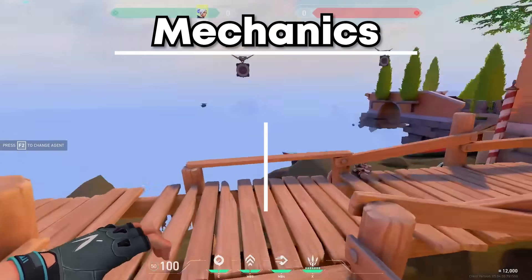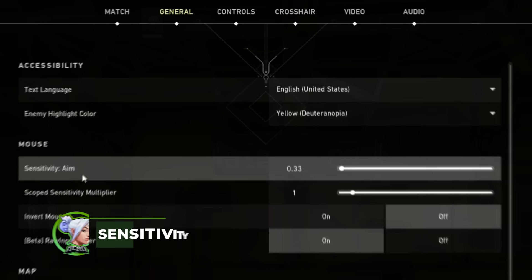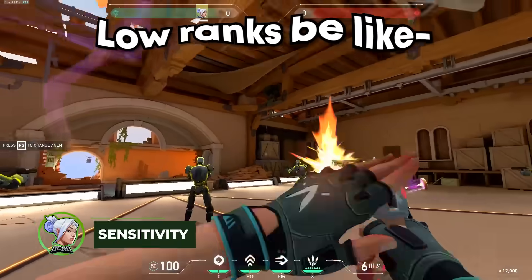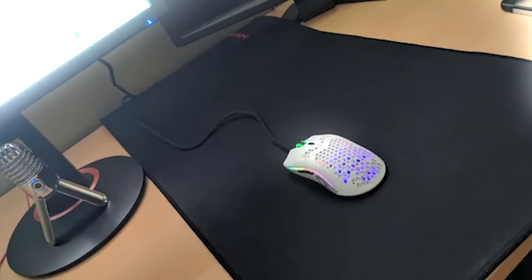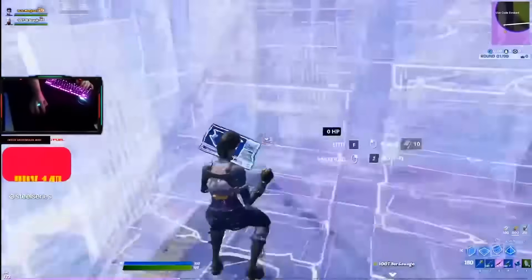Mechanics essentially consists of two factors: your aim and your movement. The first thing you should do when trying to improve your aim is look at your sensitivity. I see so many lower-ranked players with an absurdly high sensitivity, and it just baffles me. If your mousepad is too small, buy a bigger one — and if you can't, still lower your sensitivity. This isn't Fortnite where you need to build 90s.